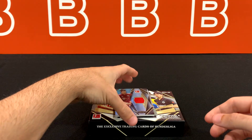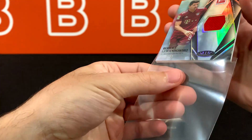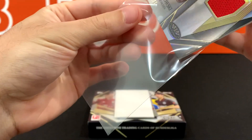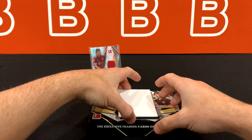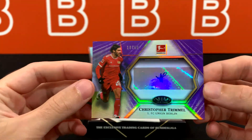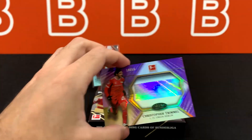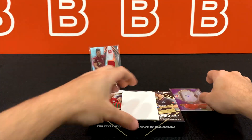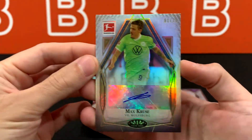We have two cards left and I think these are both going to be autos. Our next one is Christopher Trimmel for Berlin, numbered out of 50 — a purple parallel. At least the autos are guaranteed, for what it's worth. And our last card is Max Cruza for Wolfsburg, numbered out of 70. And that's basically what you can expect from these boxes.